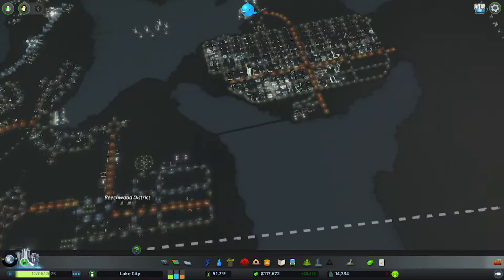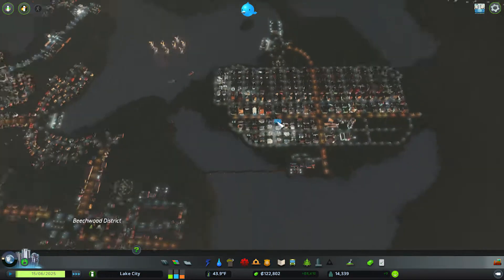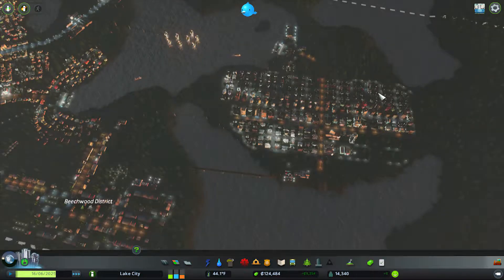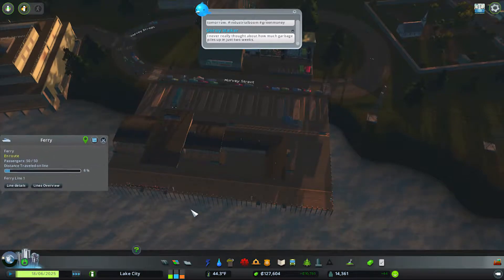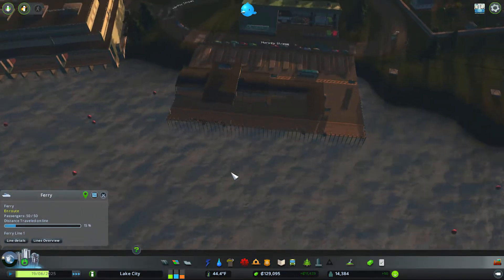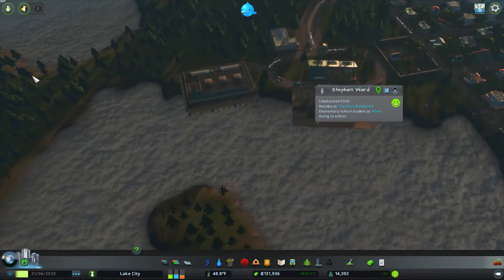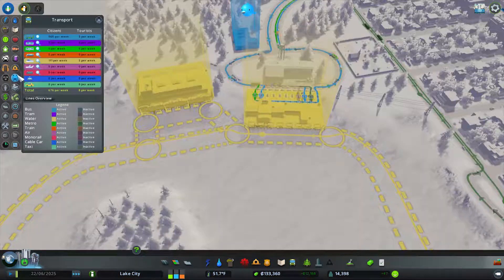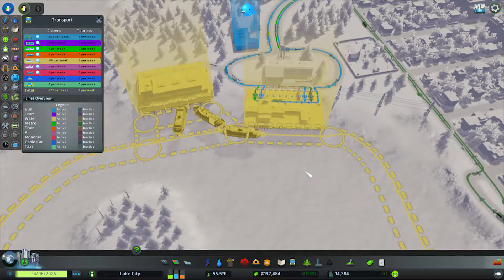We don't have a lot of ferry traffic, but we are trying to do as much as we can. You can only hold 50 people — but we have a lot more than 50 people right there! This line — holy cow — we need more boats.